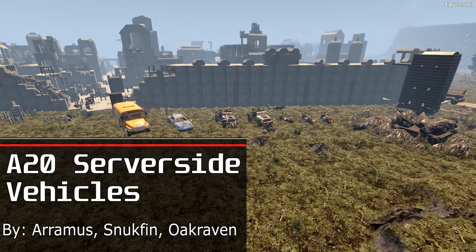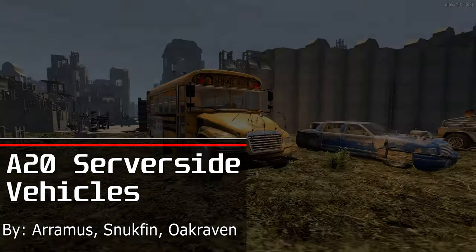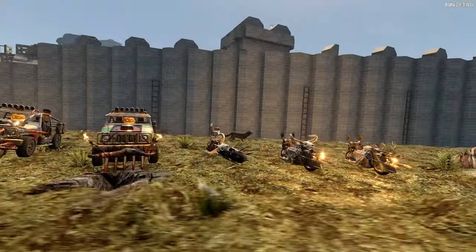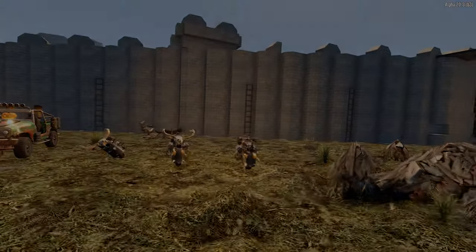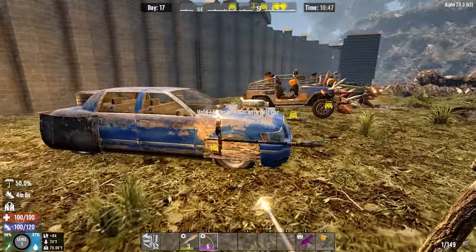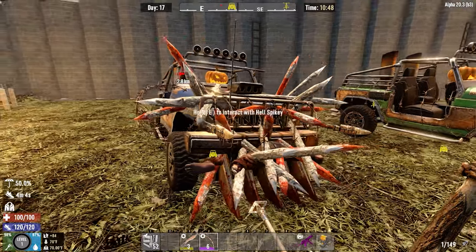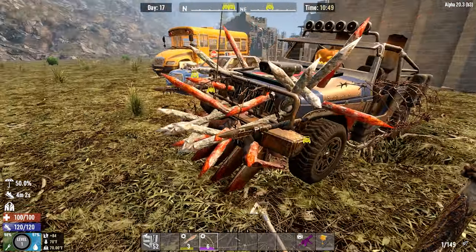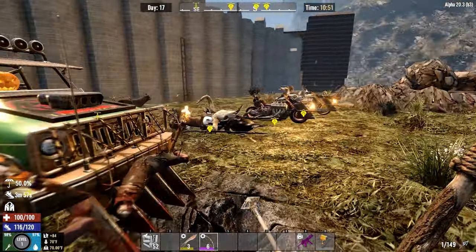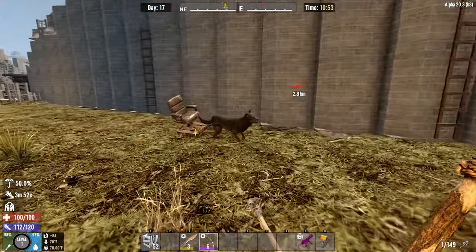The last mod is the A20 Server Side Vehicles by a bunch of different modders. They add a ton of vehicles to the game for cosmetics. These are just some of my favorites from the catalog, but you can see the full list on the mod link below. They all add some more flair to the vehicles — I really love the spikes. Keep in mind they're not all as effective as they look, but they are very cool, especially if you want to scare your friends.